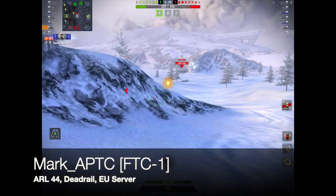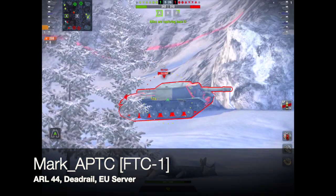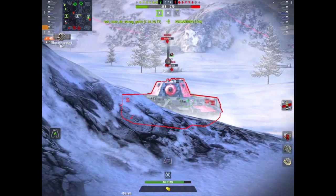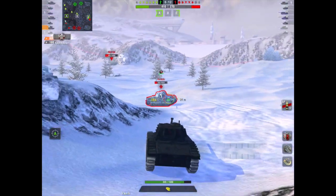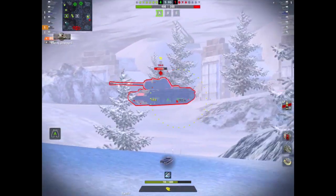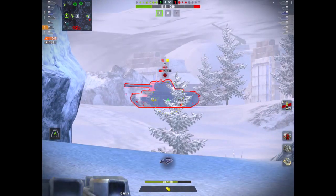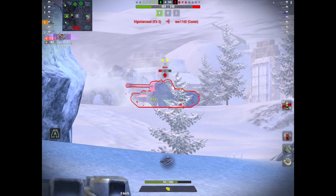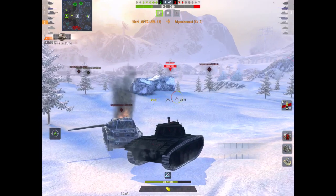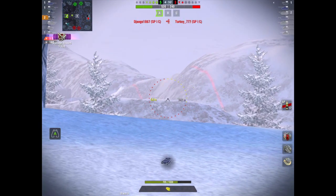This is the last game - this is Mark APTC rolling out in the clan FTC1 in his ARL-44 on Dead Rail. The SU-152 there is a bit of a dead duck - looks a bit AFK, free damage, but it happens. He's already capped a base. Now there's a Panzer 4S - that's a great shot, he's bounced the Panzer 4S straight away. He's done just over 1000 damage and already taken one kill. There's a KV-1. He's running the same gun I use - the 90mm DCA 45 - which has great penetration, great damage, and a good reload. Mark is not struggling to penetrate any of these tanks.